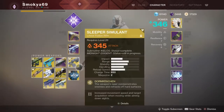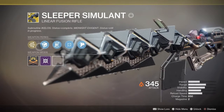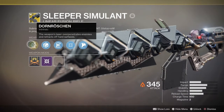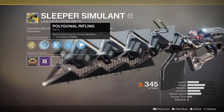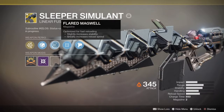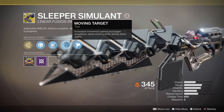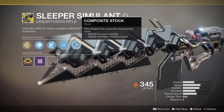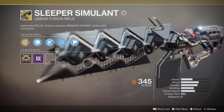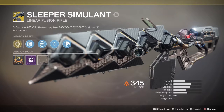Oh — what's that? Yeah, I just got this today: the Sleeper Simulant. Not a bad weapon if I say so myself. This weapon's laser over-penetrates enemies and refracts off hard surfaces. It has polygonal rifling for increased stability, flared magwell for slightly increased stability and greatly increased reload speed, and moving target for increased movement speed and target acquisition when aiming down sights. Not too bad of a gun — the last step was insane though. It was recommended 360 and I went in at 346 and still got it.